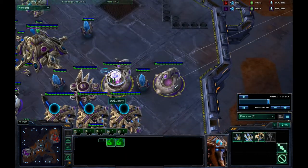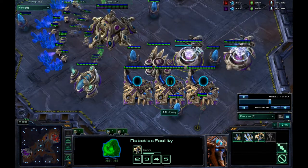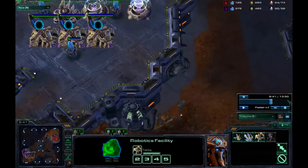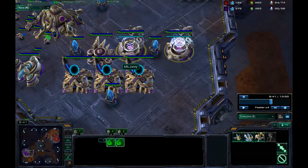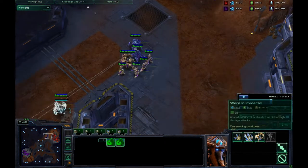The first thing you want to do is produce an Immortal, and after you get that Immortal you want to get an Observer. As we can see if we pause at this part of the game, the opponent had an Observer over here for a bit and saw that I went double Robotics.